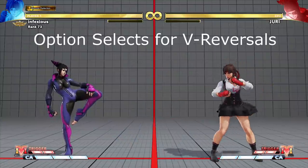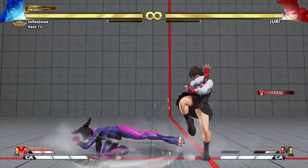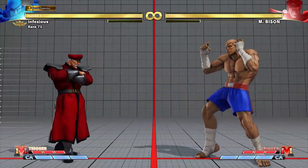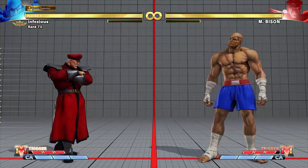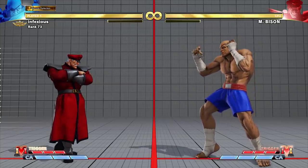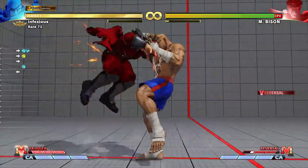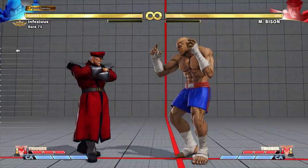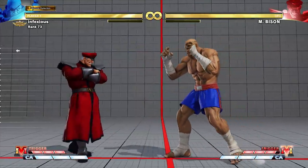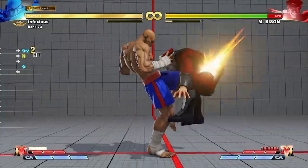Option selects for V reversals. When a V reversal is used, the screen freezes for a short moment. You can input movements or attacks during your pressure strings, which will only come out if the screen freezes because of a V reversal. Most characters can use an option select throw to beat striking V reversals. This involves inputting a throw command after the second attack in your block string. It is best to use a block string that starts with a light attack. In this example, Sagat uses standing light punch into standing medium punch as a block string to pressure M. Bison. Sagat inputs a throw after his standing medium punch, which will only come out if M. Bison uses a V reversal on Sagat's standing light punch.